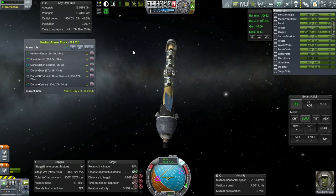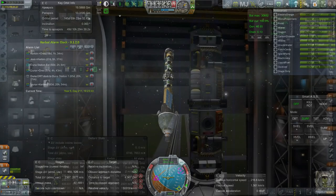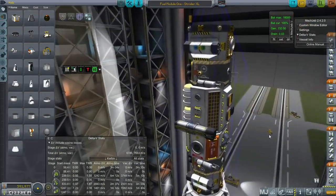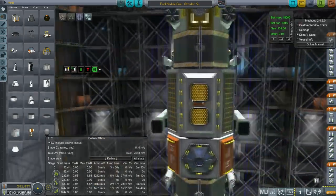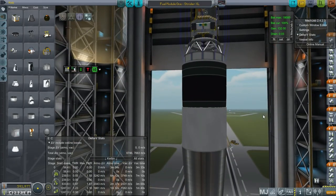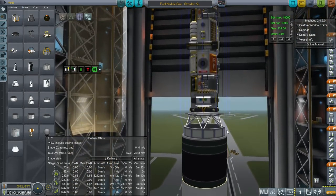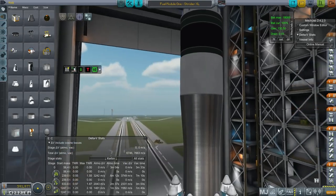I think it was the Pol probe — probably the Pol probe didn't survive. Alright, let's launch some Drez stuff. Here's what I've cooked up: something to land on Drez to drill for water on the surface, convert it, and then hook up using a pipe to something else that can transport it back to orbit. The problem is that it costs a lot and has to be launched in the Strider XL because of its mass — it alone is 56.4 tons.